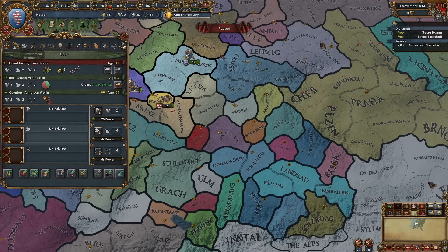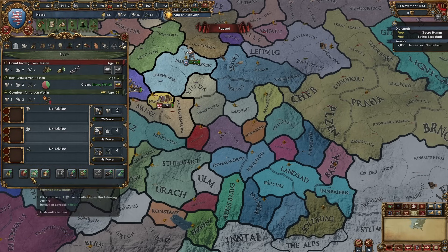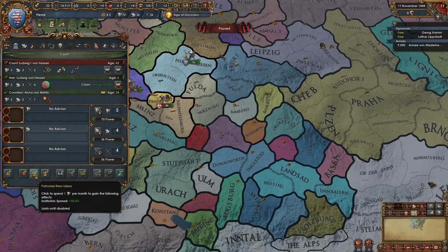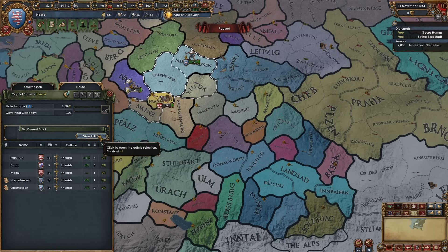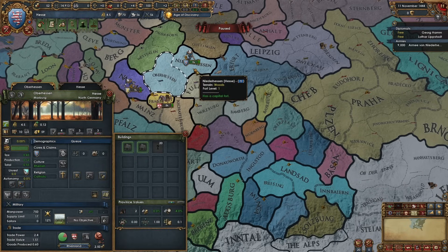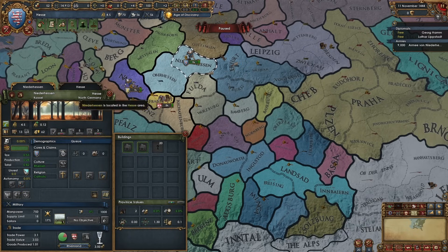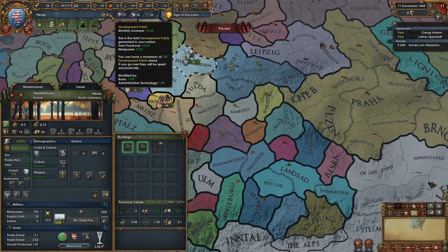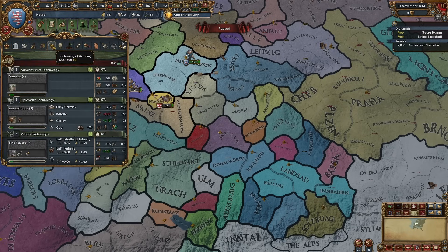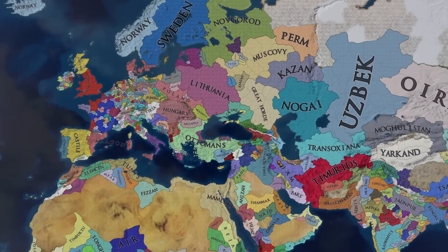So what do you spend your mana on? Well, you actually have some new buttons here that will allow you to increase monthly development. You can basically spend monthly mana on various things - these are your admin, these are your dip, and these are your mil. Likewise, the development edict has been overhauled and now gives local development points rather than actual development, so each province produces development rather than development cost. Each province produces a set amount, up to 0.32 per month. There are also modifiers for the base as well as administrative technology, so by unlocking new admin techs you will get increased versions of development.